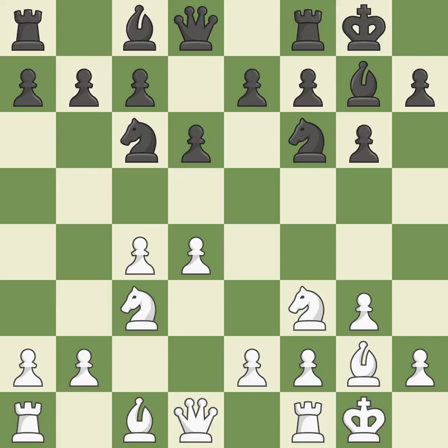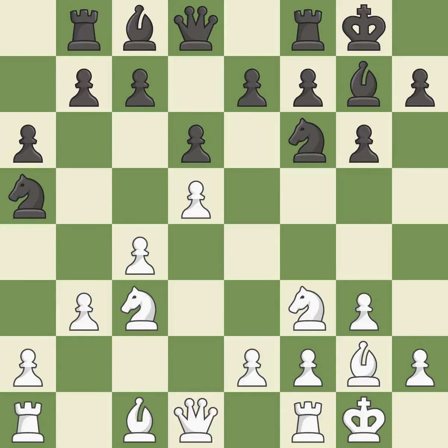Castling to the same side of the board as the opponent avoids some of the attacking associated with opposite side castling. This activates a rook by developing it off of its starting square. This strikes a rival knight. This move puts the knight on a safer square — it is the last book move. This wastes a chance to build a bishop outside of its starting square; it is incorrect. This misses a chance to grow a bishop outside of its starting square; it is incorrect. The knight is thus brought to safety — it is quite good.